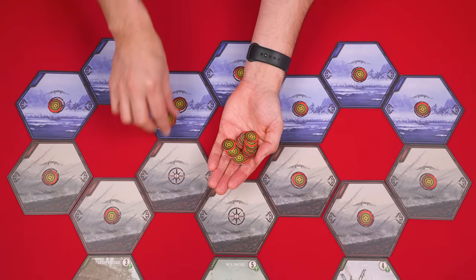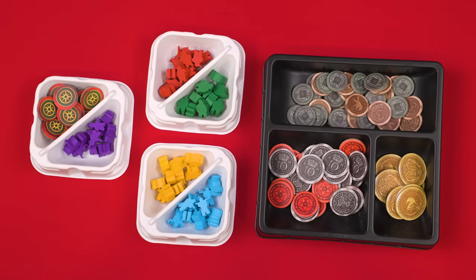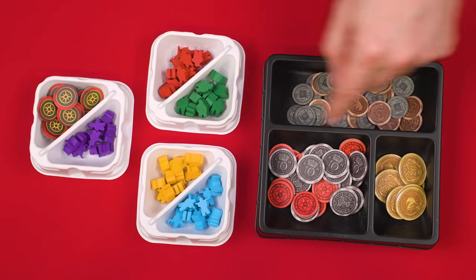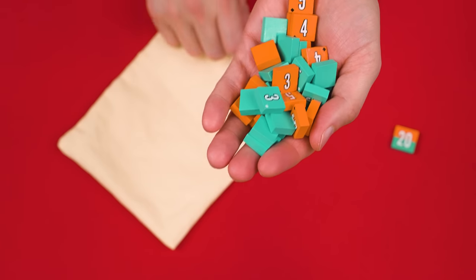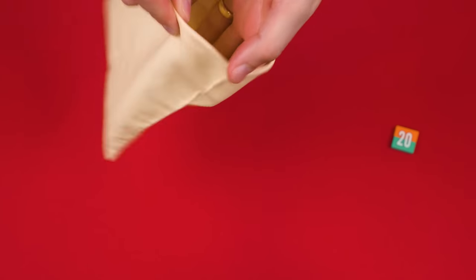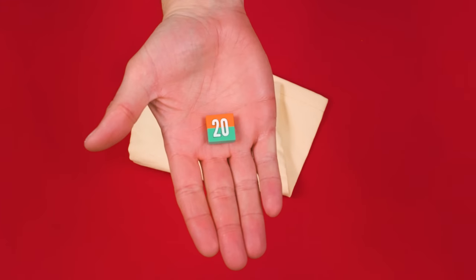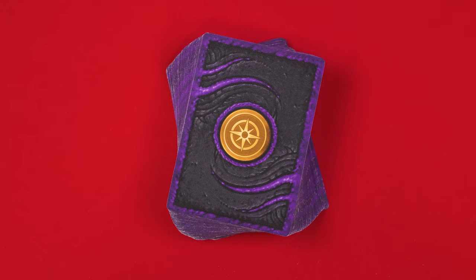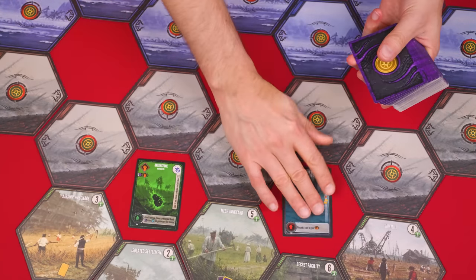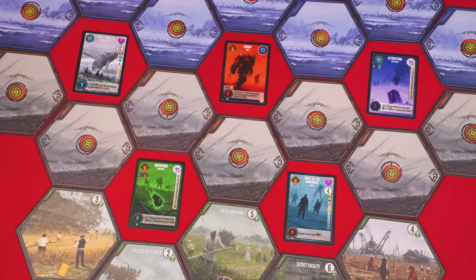On each face-down location, now add one of these map tokens. Then set the leftovers in a supply nearby along with the various coins and colored worker pieces. These orange and teal wooden pieces are known as corruption tokens and you'll add all of them to the included bag, except for this 20-value one which you'll keep separate. Now find and shuffle the cards with this back into a face-down deck, dealing one face-up into the five empty spaces created by the location tiles.